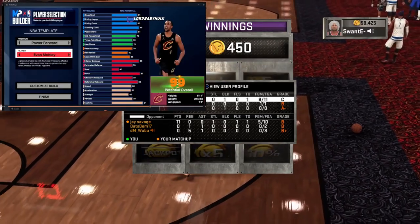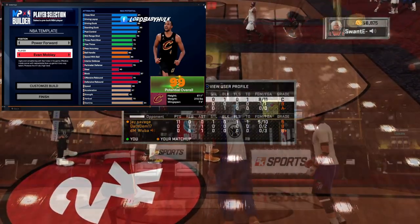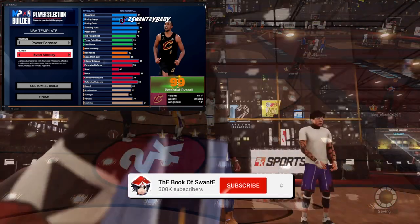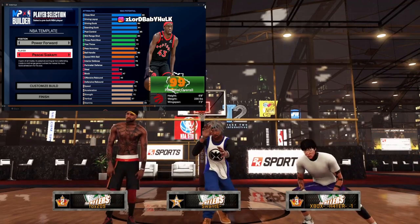Evan Mobley coming in with a silver anchor badge — 85 interior, 87 block, 82 rebound, and a 73 three-point rating. Great finishing, weak shooting, playmaking decent, defense solid. 85 standing dunk with an 80 driving dunk. I'll go ahead and put him right next to Markkanen.